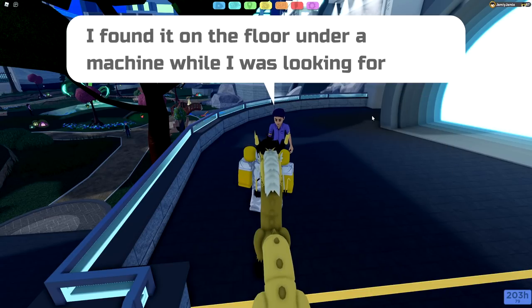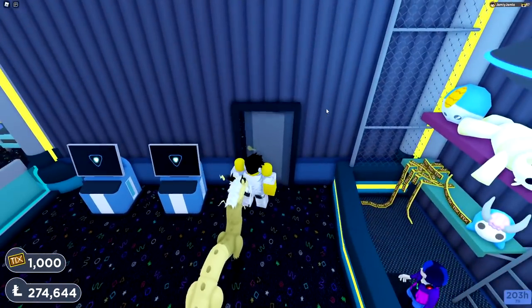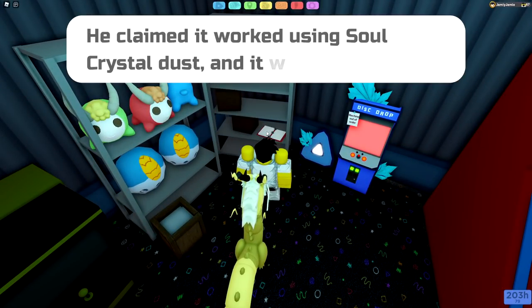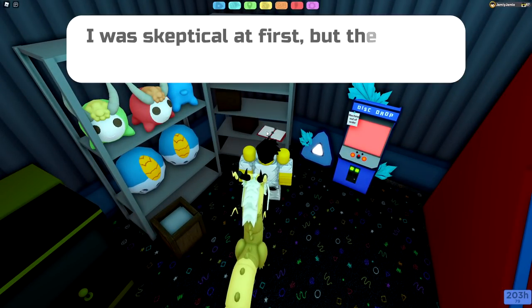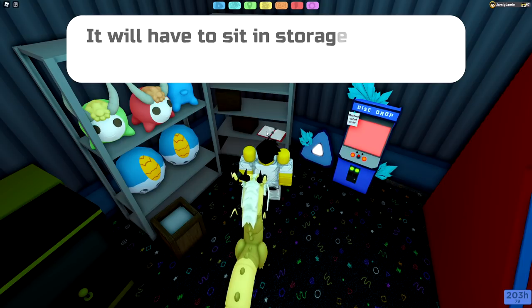For finding it, he will give you the arcade key. Taking this back to the arcade, we now have access to the door in the back of the room. Inside are some cool machines from Brick Bronze, an out-of-order Distrox arcade machine, and a business log that explains in depth why this specific Distrox arcade machine is out of order.